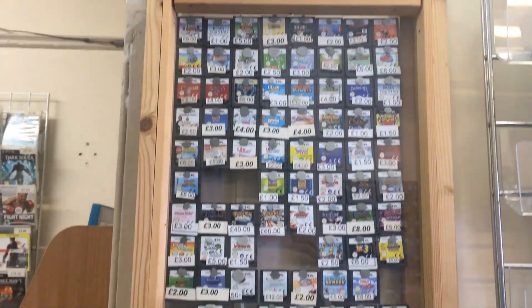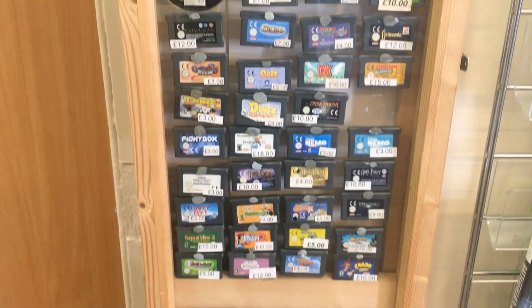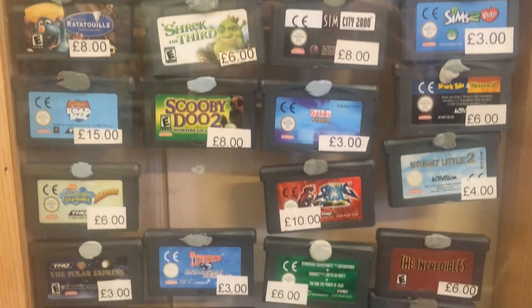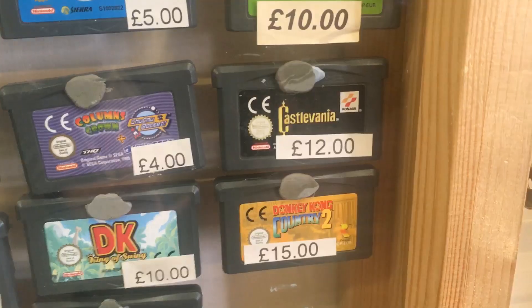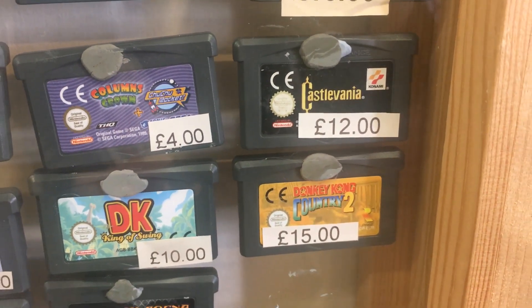We're starting out in Kanborn Games and the front of the shop is geared towards modern games, as I imagine that's what most people come in to check out. But I came in here for games from older systems, and what drew my eye initially was this display of Game Boy Advance, Game Boy Color and Game Boy games. There were a lot of great games here — you can see Castlevania and some Donkey Kong games.